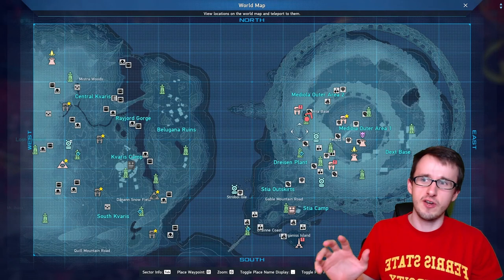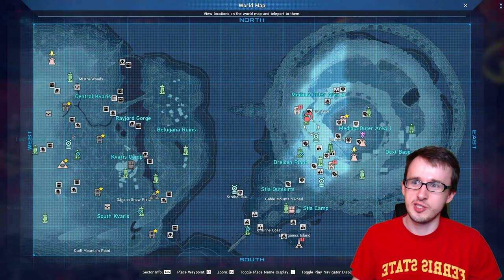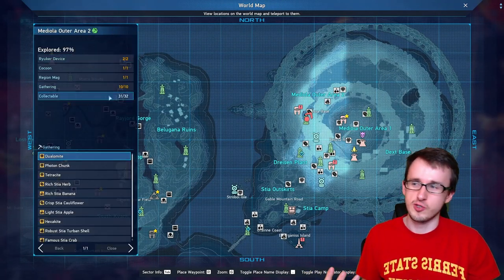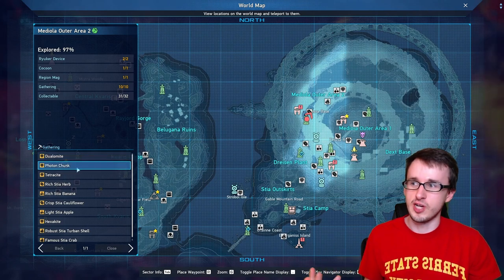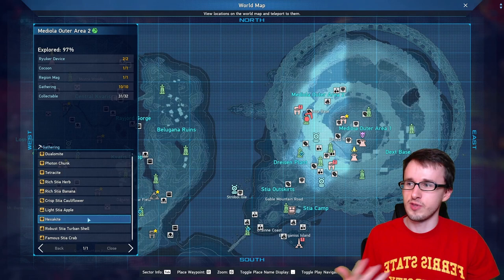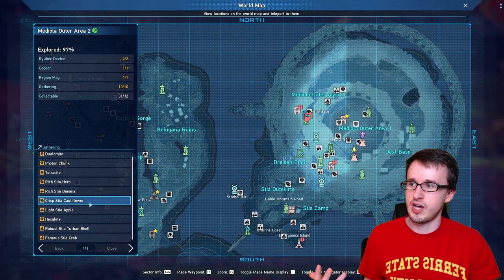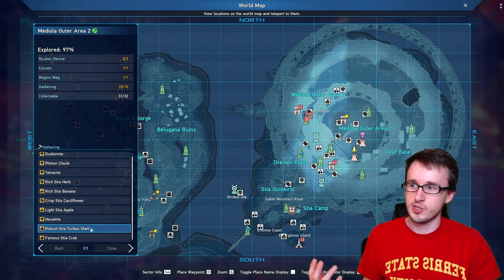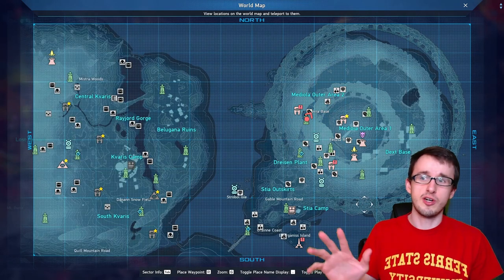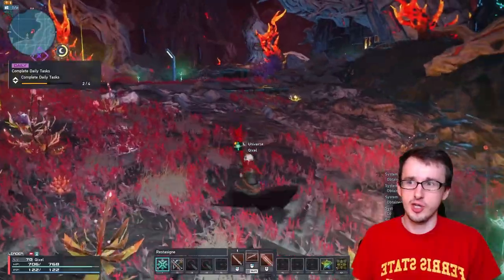Now let's move on to Medial Outer Area 2, which for some reason comes before 1 story-wise. Here you can find even more items than the Outskirts: Dulamite, Photon Chunks, Tetracyte, and Hexakite for the minerals. And then for the food gathering items: Rich Stia Herbs, Rich Banana, Crisp Cauliflower, Light Apple, Robust Turban Shell, as well as the famous Stia Crab. Right next to the start are a number of different items: the Cauliflowers, Bananas, and Turban Shells.